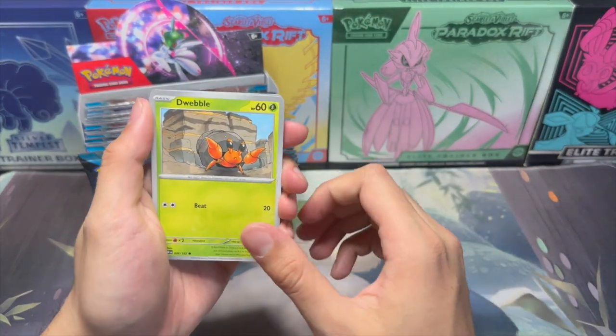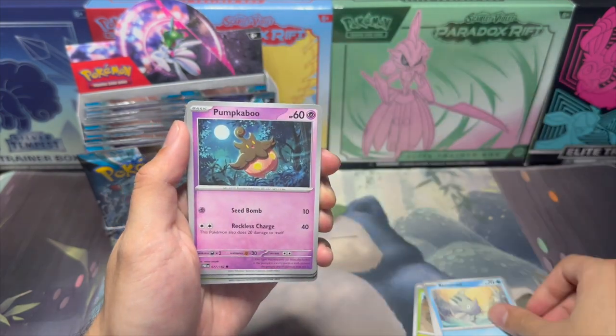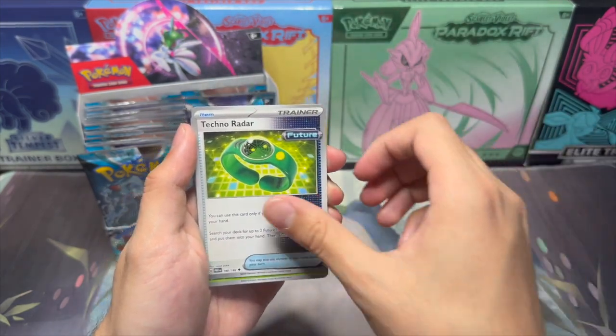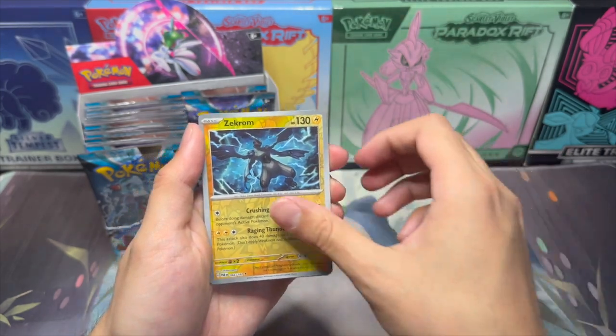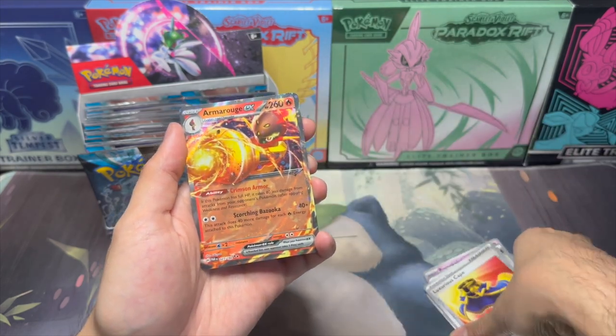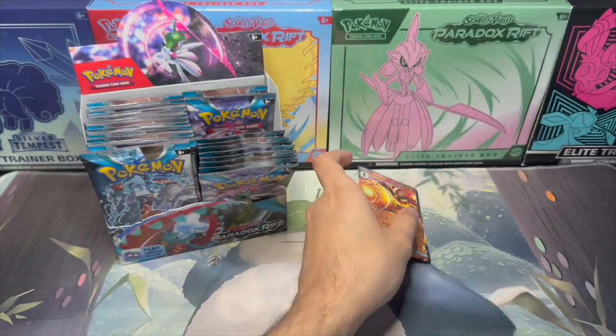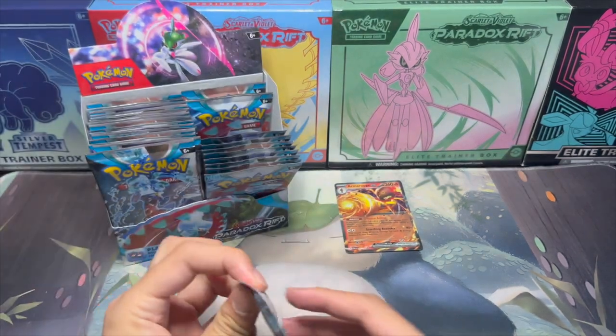We got Dwebble, Loudrid, Remoraid, Pumpkaboo, Technoradar, Steeny, Countercatcher, Zekrom, Luxurious Cape, and Omraj EX. The best so far, but nothing to write home about really — just warming up for when we do start getting stuff, right?